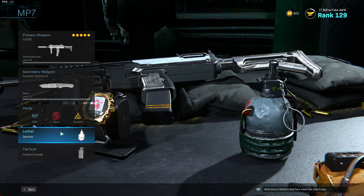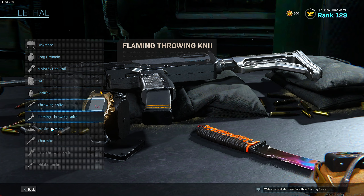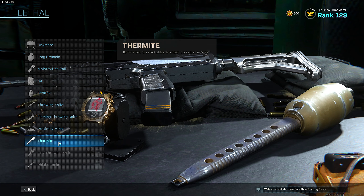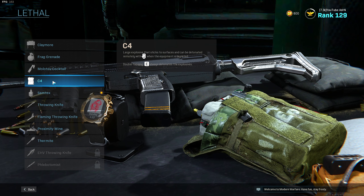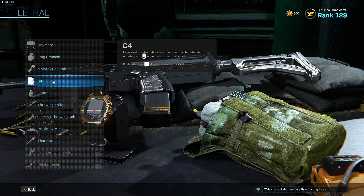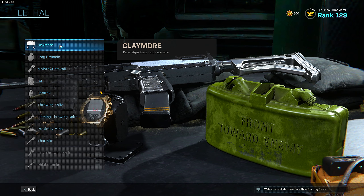On to my lethals. The main three I use are semtexes, frags, and claymores. Sometimes I might use thermites if the enemy team is using riot shields. I used to really like using C4s but after they nerfed them they were just really not that good anymore. But yeah the main three I will use are semtexes, frags, and claymores.